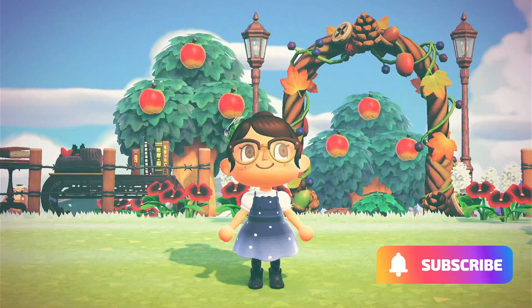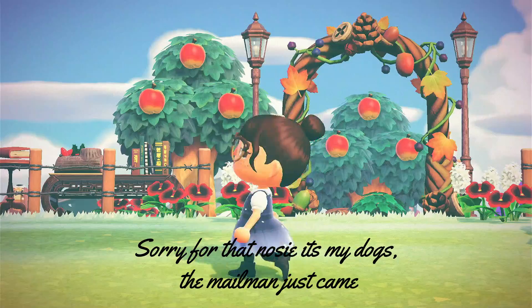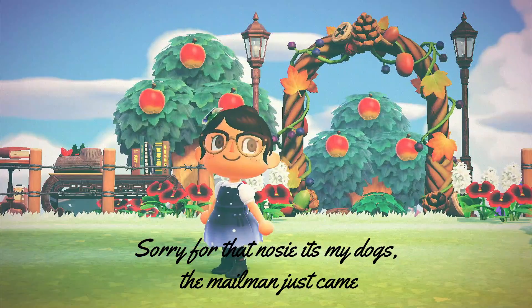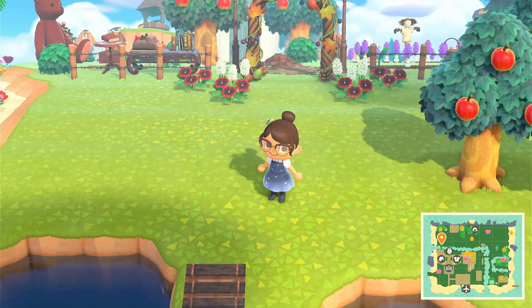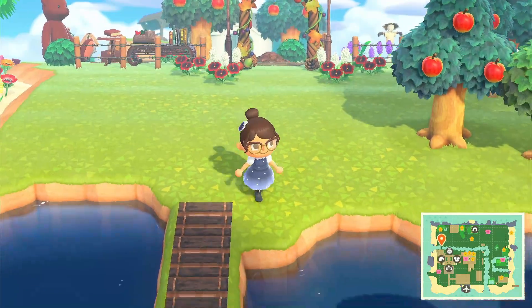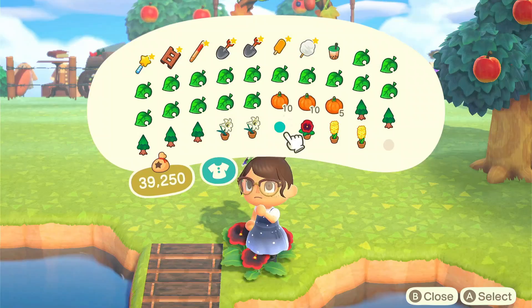Hi, I'm Starscross and welcome back my little stars. Today we are going to be decorating the entrance to my cottage core area, part of my island. We're going to be decorating this area right in front of Marshall's house. It is a lavender garden — well, lavender farm.